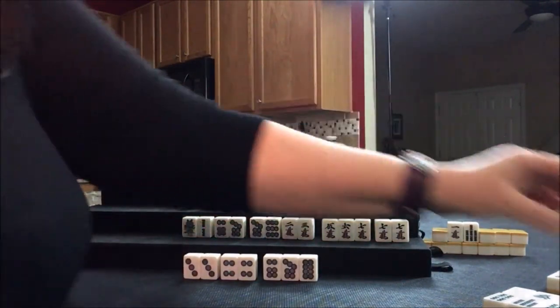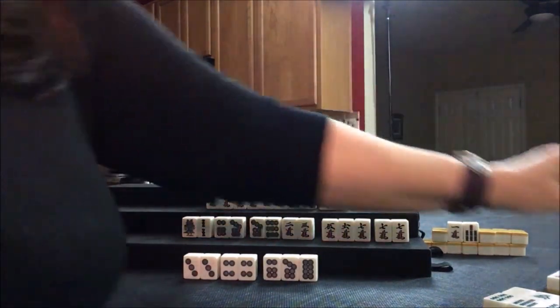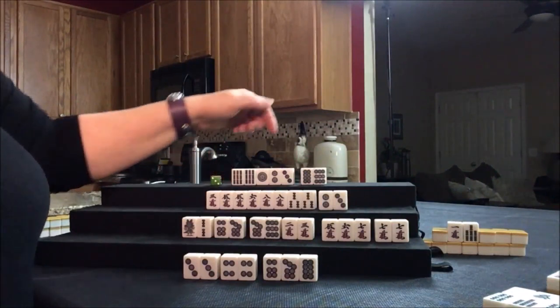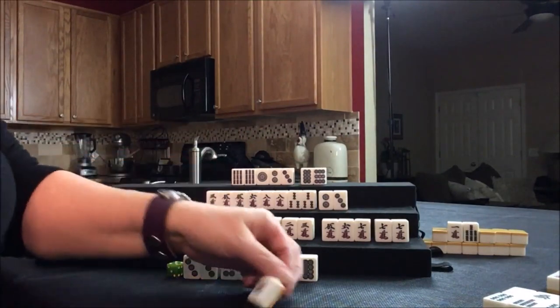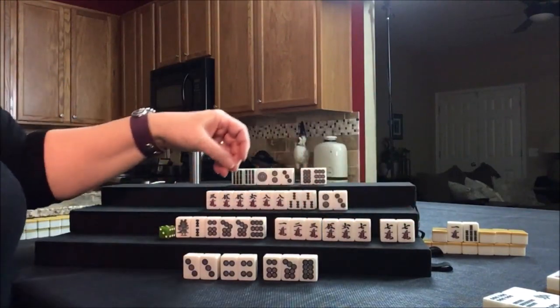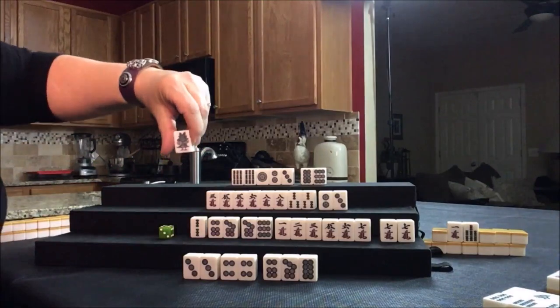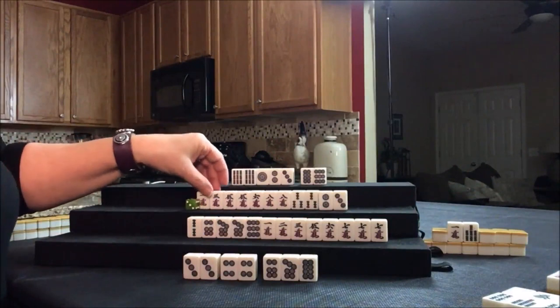Drawing — eight bam, can't use it. Drawing for North — eight bam, that's too bad. We're ready to win on a seven dot. Drawing for South — one crack. That was nice. Pair, chi, chi — seven, eight, nine, six, seven side wait. Let's discard the one bam. Drawing — one crack. They got the one crack: one, two, three. We have two pairs. Let's get rid of the six crack — now we're two away, we need to pong and chi.